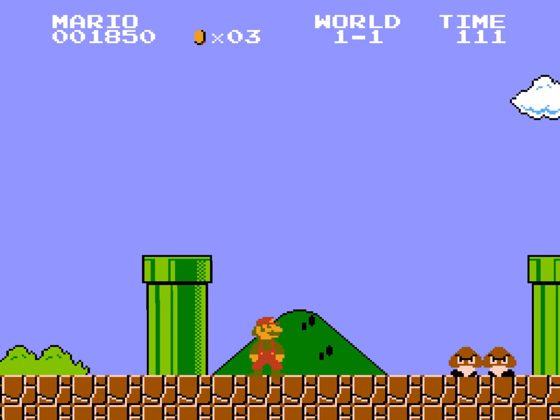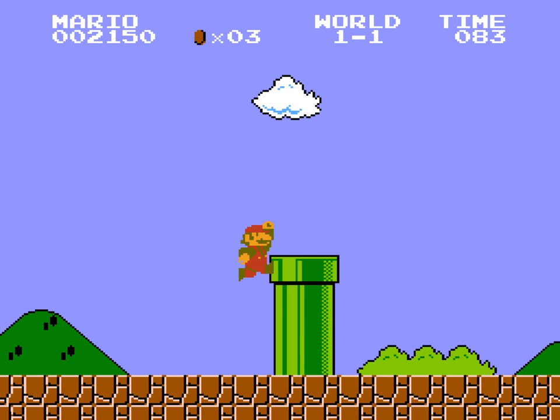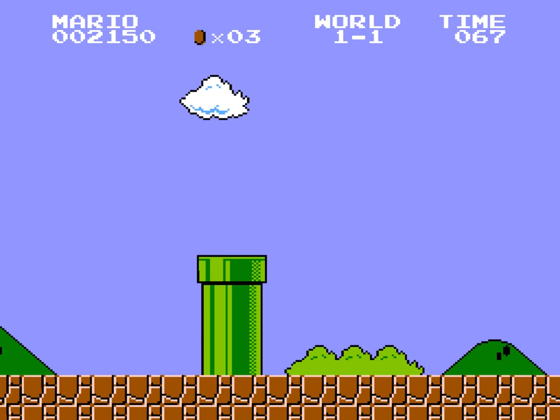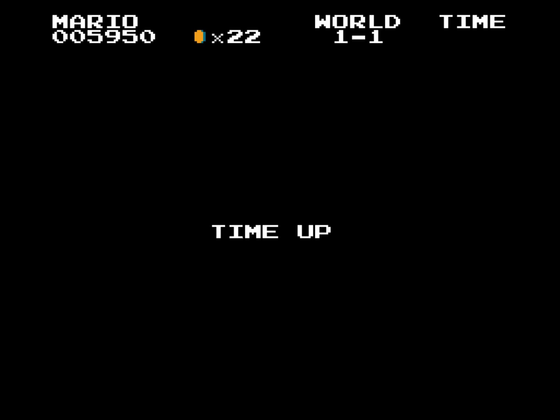Here are two enemies — they are called Goombas. You can defeat them exactly the same way. Now the time is running out, so I have to show this place. This is a bonus place, and you can actually skip part of the level. I'm just going to wait until the time runs out. Time up.